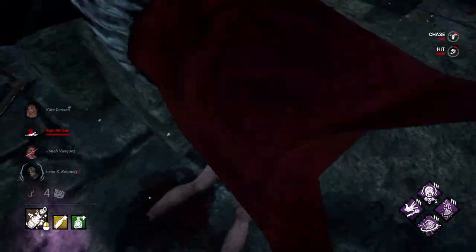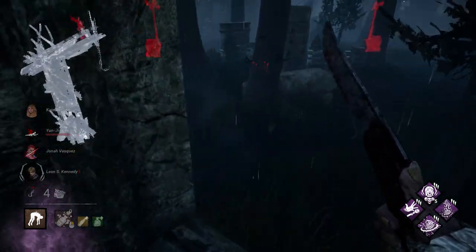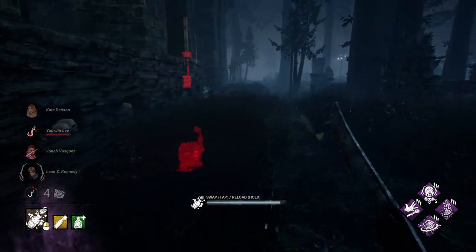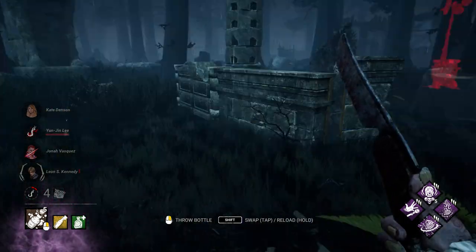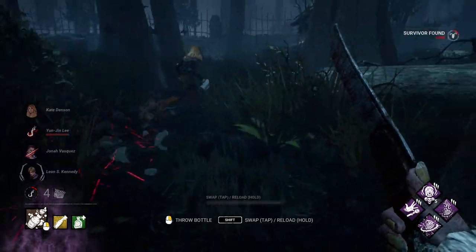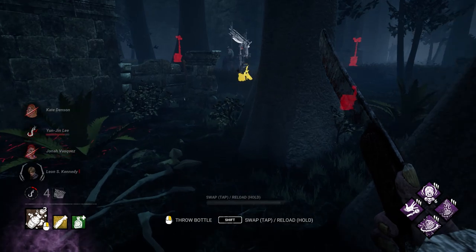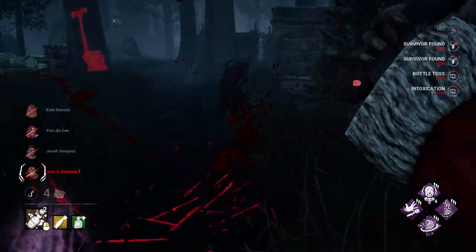Just drop down and hit her. We can take her back to the scourge hook, get more scourge hook value. Refill. They did jump back on this generator. There is a Kate — let's take that toolbox. Now she's running in there. Somebody is gonna go for the save. I think Leon was just teabagging at the hook — I don't know why he would do that. Let's give him a smack for it.